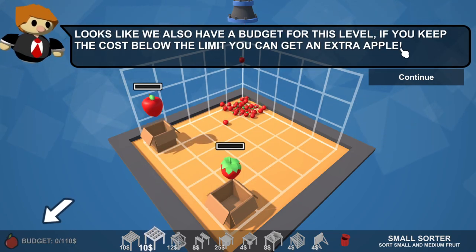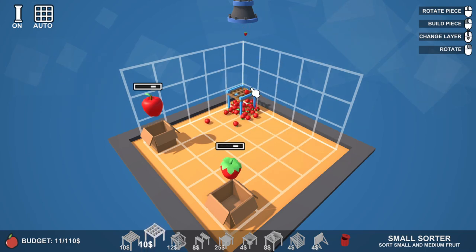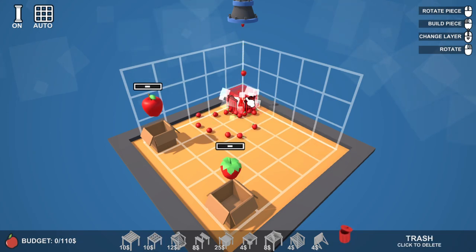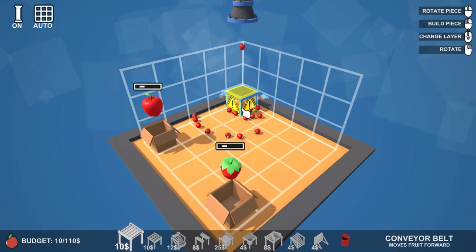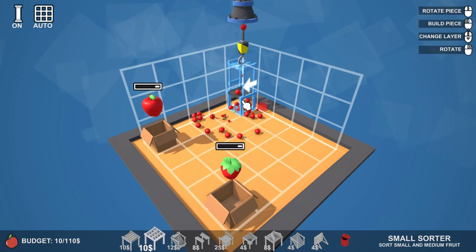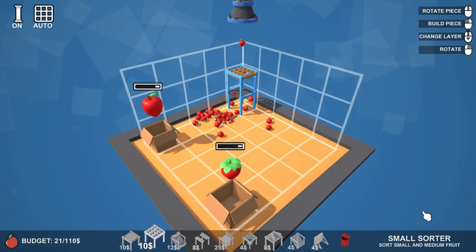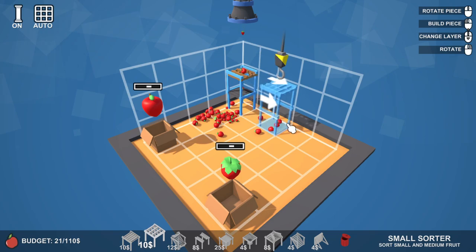Build machines higher in the air by using the mouse wheel to raise the crane. Looks like we also have a budget for this level - if you keep the cost below the limit you can get an extra apple. We're gonna put a belt right here, this is where the strawberries are gonna continue to go on, but - oh no, I did a bad thing. Erase this. Okay, we're gonna put a belt right here and on top of it we are going to put this sorter thing.